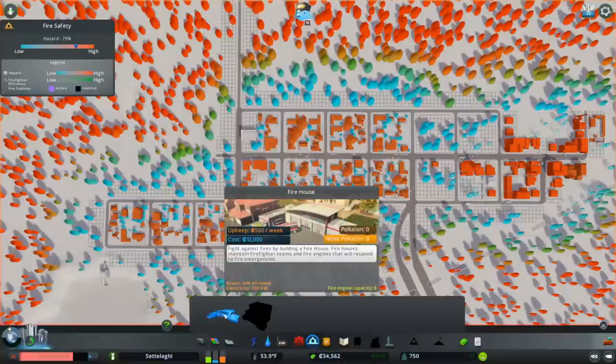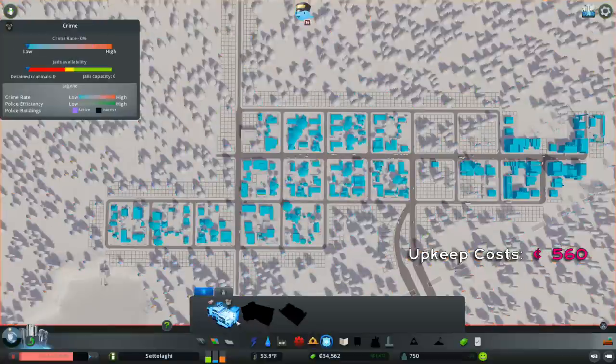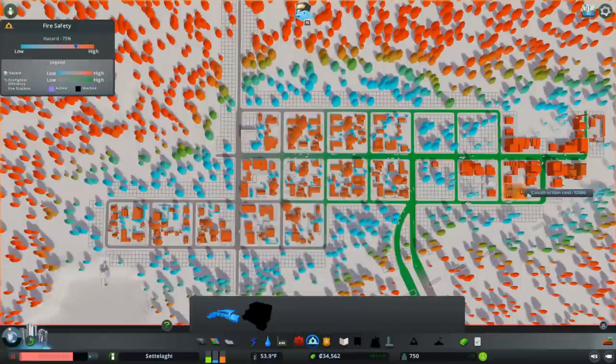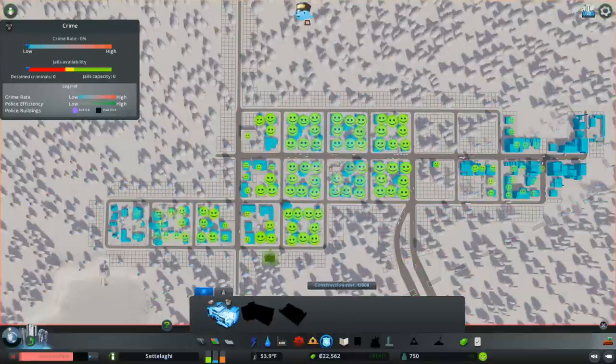Very briefly, let's see if we can afford to build a firehouse and a police station. The build cost for each is 12,000 credits for a total of 24,000, which we can definitely afford. The upkeep cost for a firehouse is 560 credits, while the cost for a police station is 480, for a total of 1,060 credits per week. This does eat up most of our income, but these services also increase tax revenues enough to offset that. Let's make sure we build these where they'll cover as much of our city as possible — our fire safety info view shows that our industrial area has the highest hazard, so let's build these across from each other right here on Broadway at 6th Street.